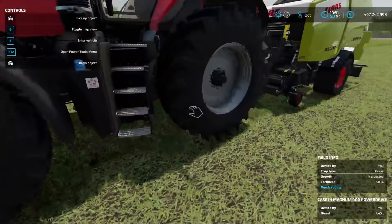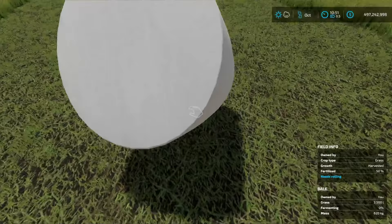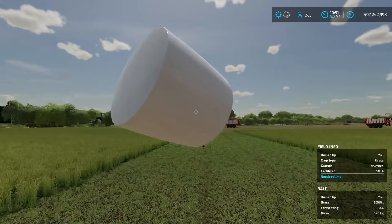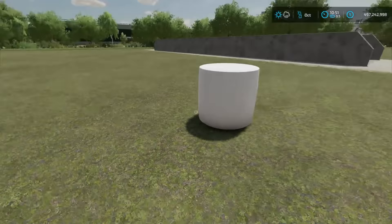That's how you get silage bales. After you have them wrapped, this is not a silage bale yet. Walking up to it, you can see in the bottom right-hand corner it says 3,500 liters of grass and fermenting is at 0%, with a mass of 620 kilograms. It does have to ferment over the course of about one to two months in-game time. We'll fast forward time later to see exactly how long it takes.